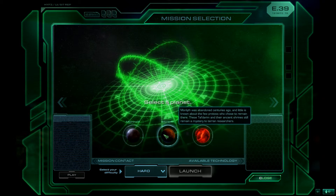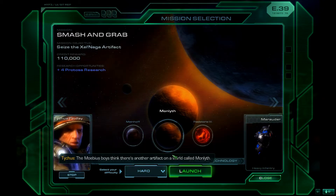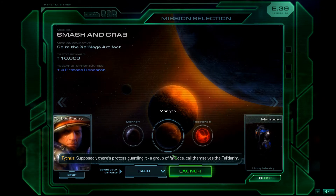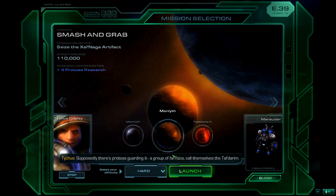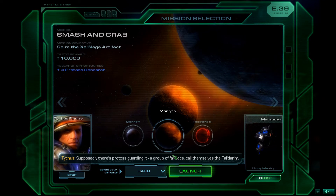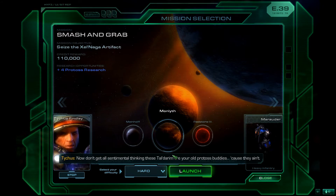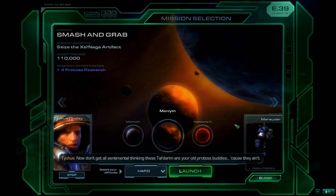Which one am I doing? It's this one, because I'd like to get me some marauders. Some Mobius boys think there's another artifact in a world called Monolith. Supposedly, there's Protoss got in it. A group of fanatics call themselves the Tal'Doreen. Now, don't get all sentimental thinking these Tal'Doreen are old Protoss buddies, because they ain't.